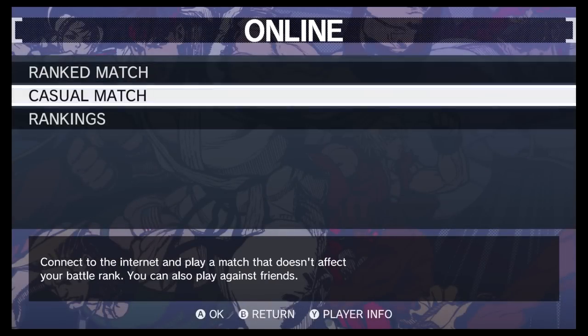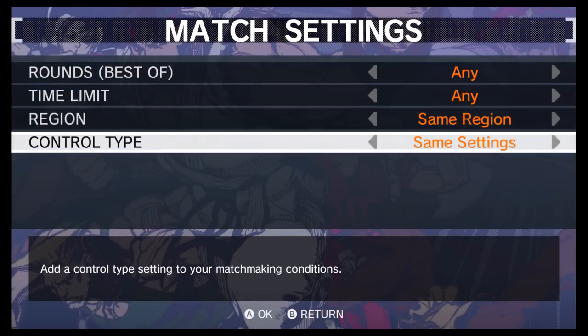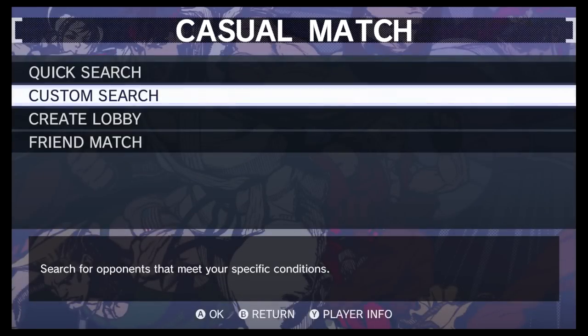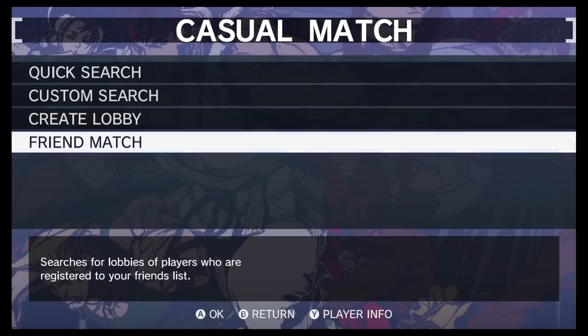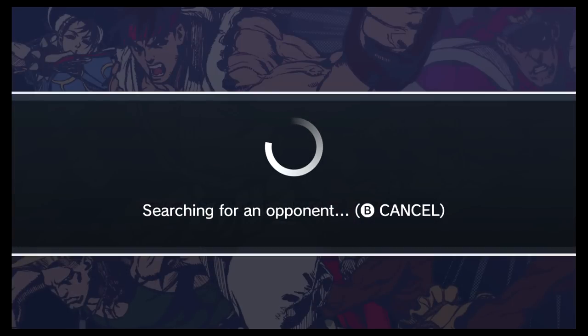Let's try a casual match. In casual there's a quick search and custom search with the same settings, except you can also set rounds and time limit — that's new. It's standardized in ranked mode, but in casual mode you can customize. There's also a friend match option, but no opponents found there — obviously you have to plan that ahead of time.